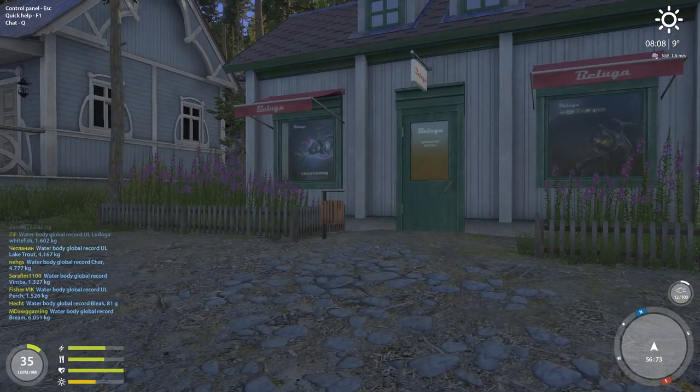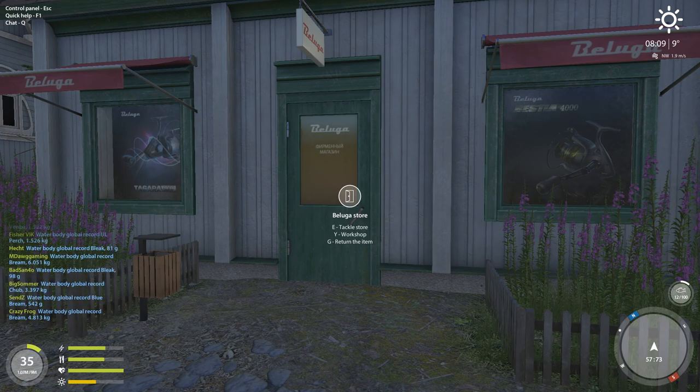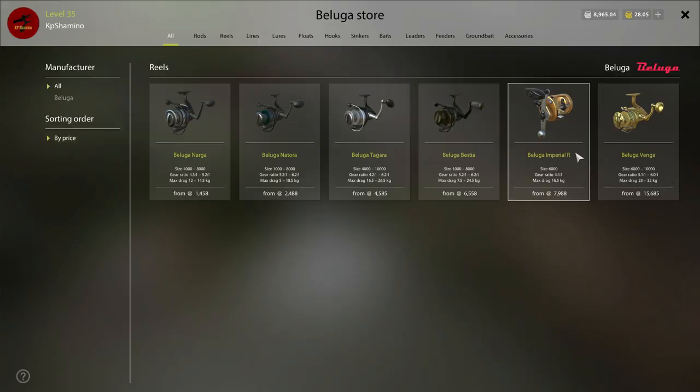Now it's time to talk about reels. I already bought one Belogo reel because the big reel was out of stock — everything was gone. I think it was about one hour after they released the patch in-game. There are 6 new reels: one baitcasting reel and the others are spinning.